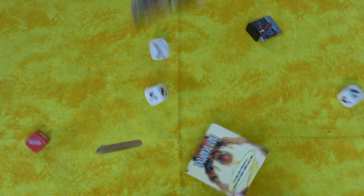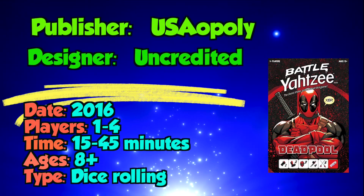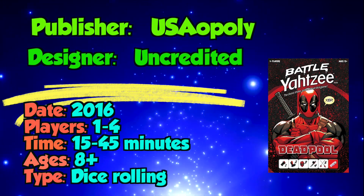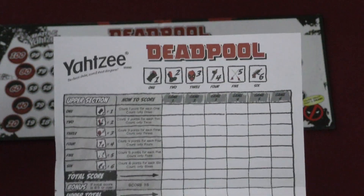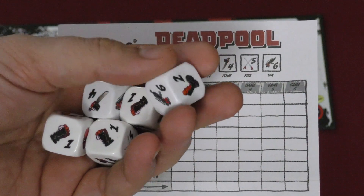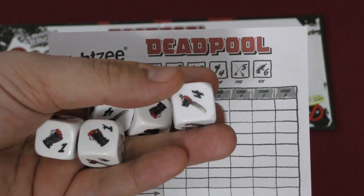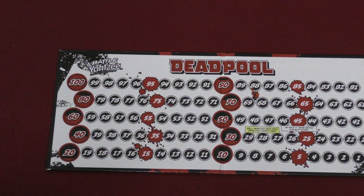So this is Battle Yahtzee — it has regular Yahtzee involved, but it has an extra layer on top of that where you can fight other Deadpools to the finish. Now, you can play regular Yahtzee with this set, and I'm not going to go into the rules for that. I think most people know how to play Yahtzee. The only difference being the dice here have different Deadpool symbols on the sides to match the numbers. But we want to talk about the Battle Yahtzee version of this game.